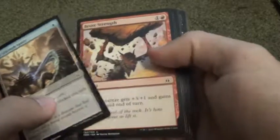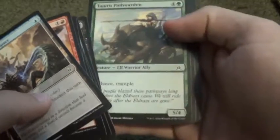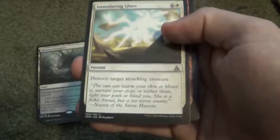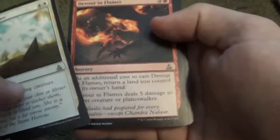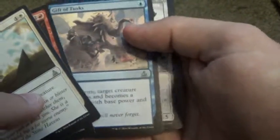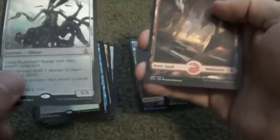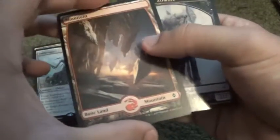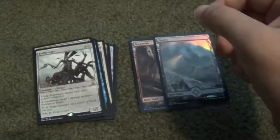Scroll through the Commons. Immortal's Glare, Devour in Flames, Gift of Tusk, and an Endbringer. Pretty cool. Rare, and a Round, and a Zombie Token. Pretty cool.